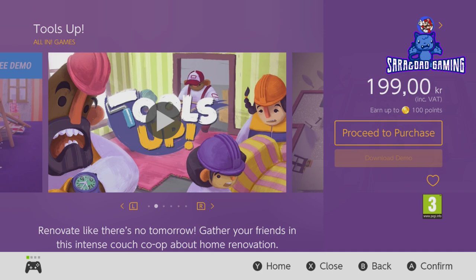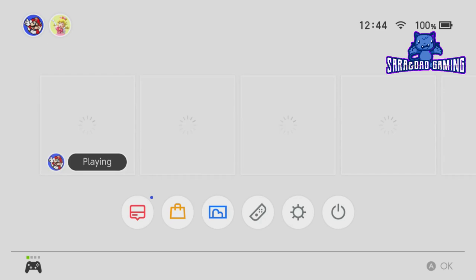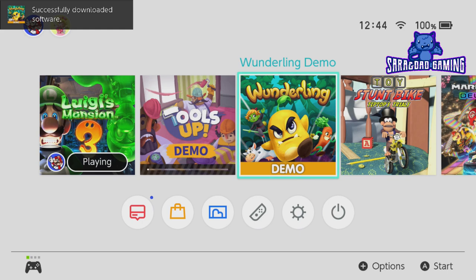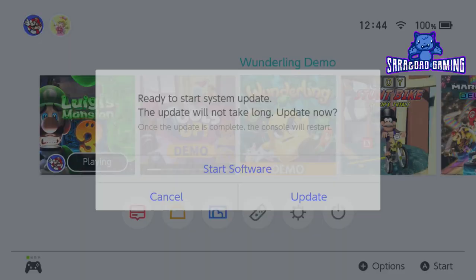So now we have downloaded two games. Let's see where they are — we go out by pressing B, and B, and then B at last will close this game. Yes, as you can see, the first game we downloaded, Wonderling, is ready. Tools Up is still downloading. Let's press A to start.